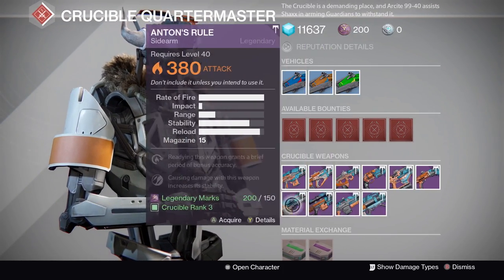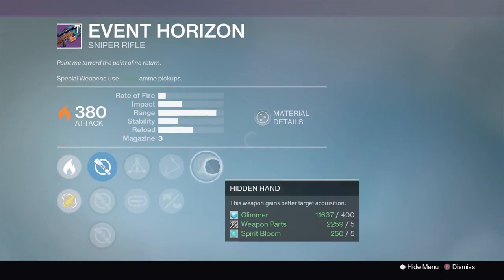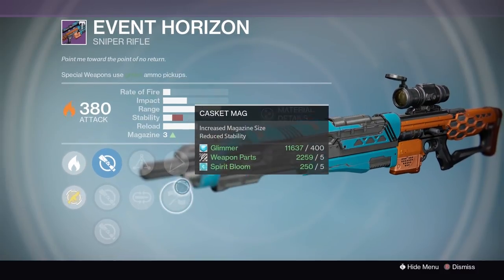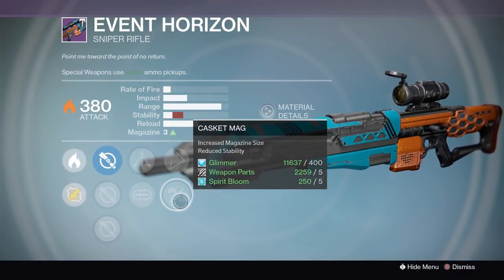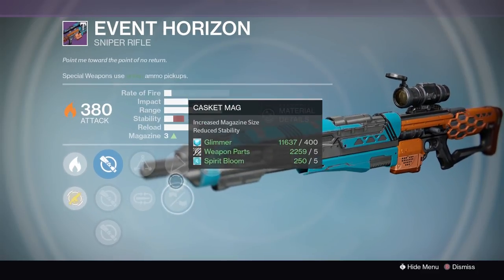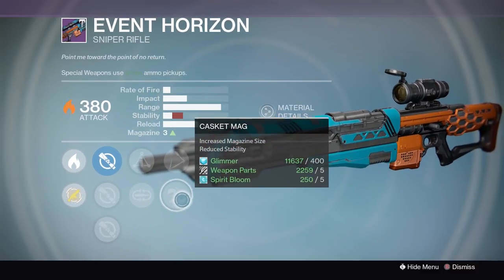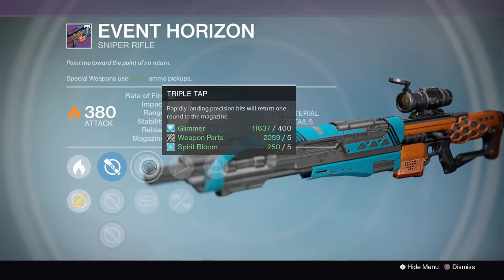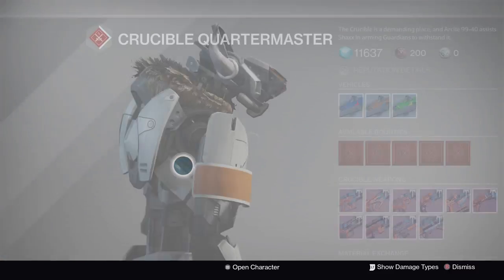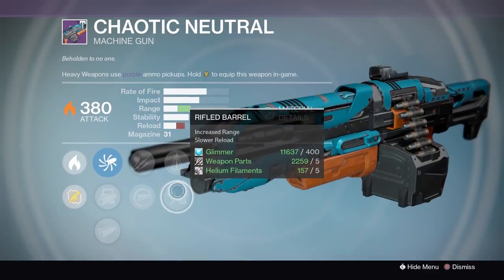Anton's Rule — not a good sidearm, no matter what, don't ever buy it. The Event Horizon has Hidden Hand and Short Gaze, which are very very good perks. Sadly you have no stability perks like Quick Draw or Injection Mold, so it won't have great ready time. But this is actually really good for PvE too — you have Triple Tap and Casket Mag, which gives you a larger magazine. This might be a really good PvE slash PvP role. I recommend the Event Horizon if you don't have any sniper rifles.